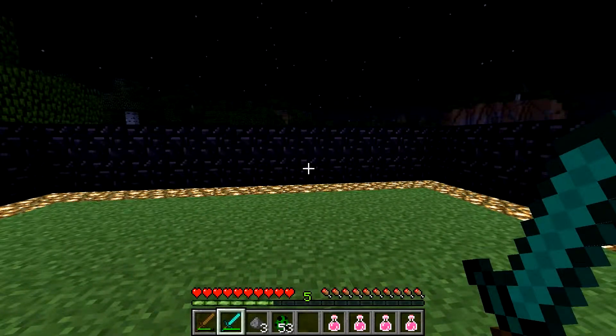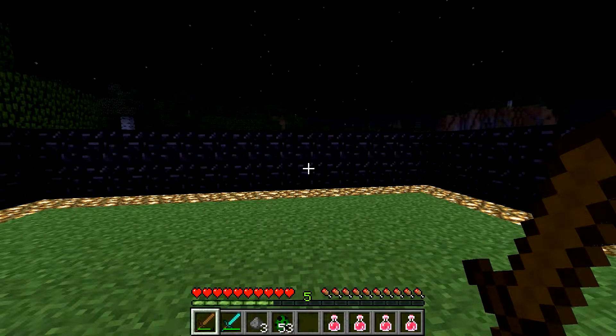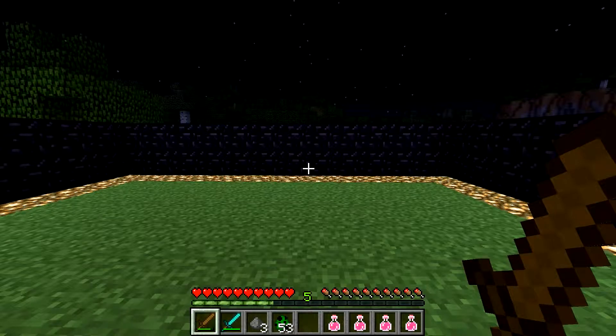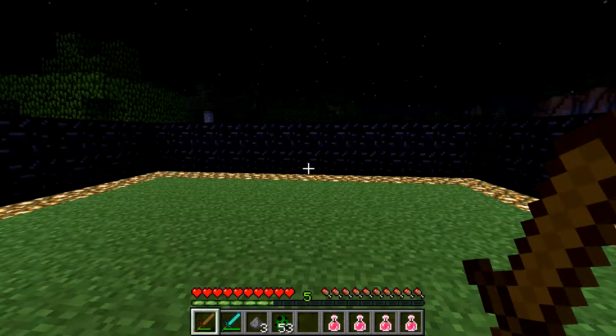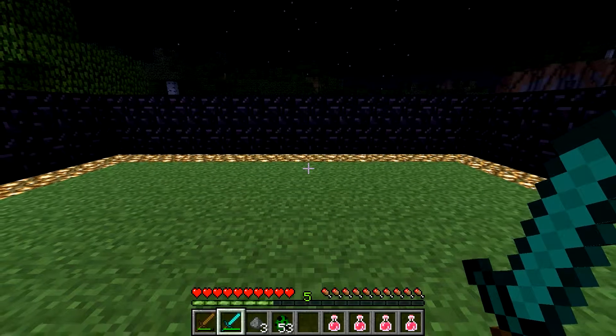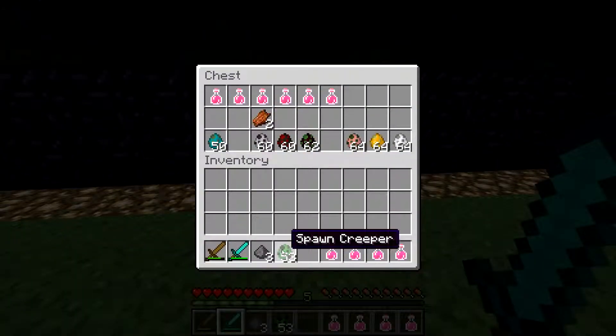You guys won't have the diamond sword for a while. You'll have the wooden sword to start, then you'll upgrade to stone, which does six hit points of damage, and then hopefully you'll get up to iron fairly quickly, which is seven. So the iron sword will take three hits on the creeper because seven times three is 21. So it's just as good as the diamond sword. You want to get iron as quickly as you can, and it's pretty readily available. Easy to find.